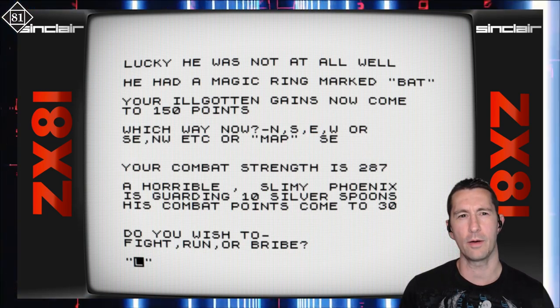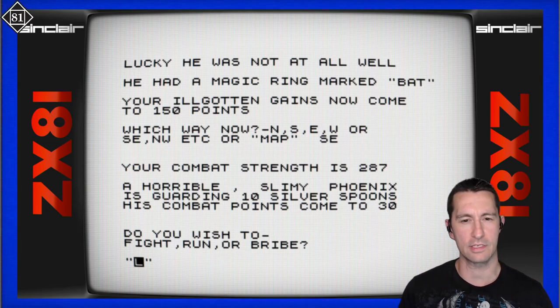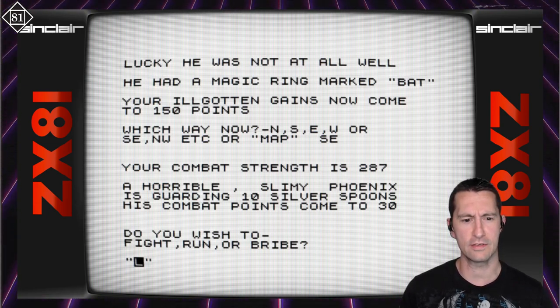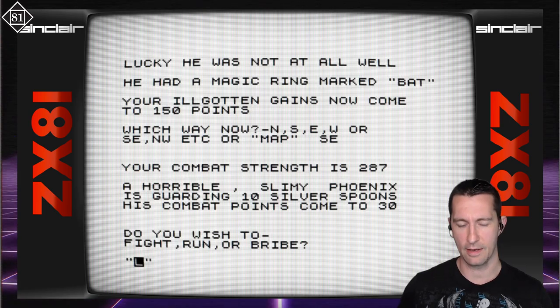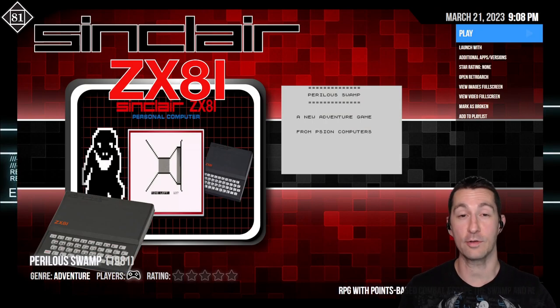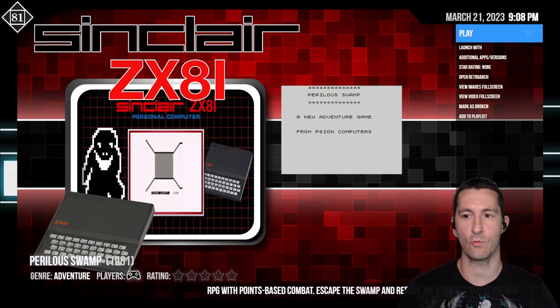It's an interesting concept — not strictly a text adventure game. It gives you text crawling across in more of a role-playing sense, describing what happens during battles. The randomness is what makes it fun; you don't know what's going to happen as you move from place to place. A slimy phoenix with 10 silver spoons, combat points 30 — but you make your way to the end, rescue the princess, and that's The Perilous Swamp for the ZX81.